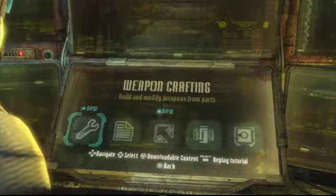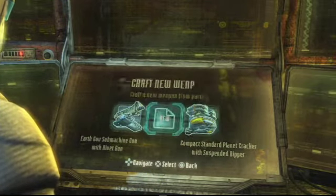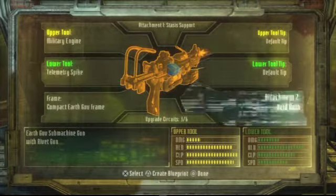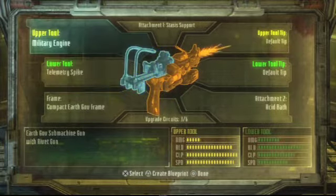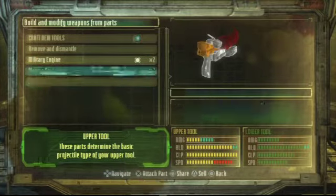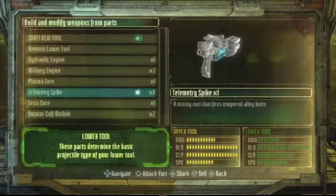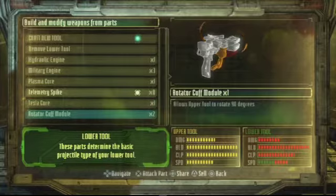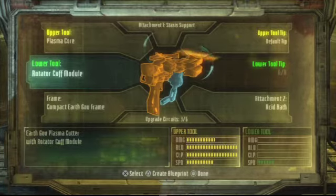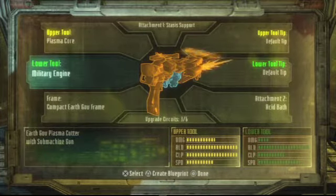One of the newest things in this game is the weapon crafting system. You can basically take stuff that you find around the environment and piece it together. There are different pieces — there's the lower tool and the upper tool, which is basically the main engine of the whole thing. You can change it and make it like a machine gun, or make a plasma thing which is basically the old school cutting tool from the first game. You can make the bottom one different things too — I've got the rotator cuff on there now so it can twist, like that old school pistol from the first game.